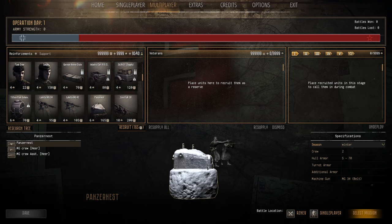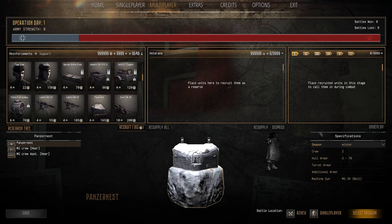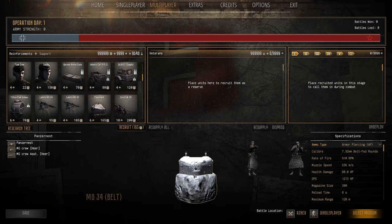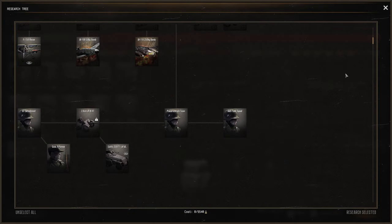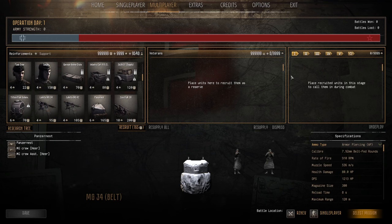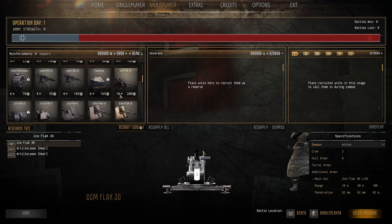The Panzer Nest is six pop cap, 165 manpower. Five to 70 armor, a pain to kill. Get a couple towed up, set them up dug in and they're a nightmare for the enemy — they come with a couple thousand rounds of ammunition for the MG34 inside. Definite win and not too hard to get to on the engineering line.